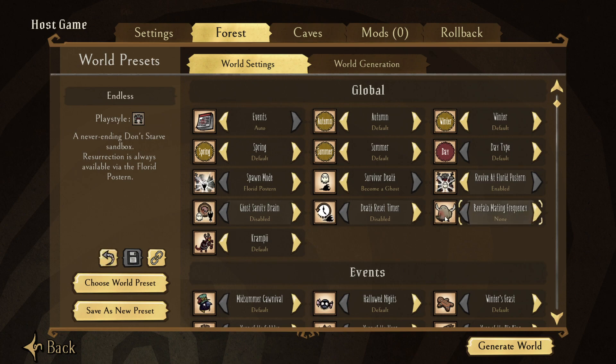I actually hate when beefalo are in the process of mating or their butts are red, so I actually wouldn't mind turning this on default at start, and then eventually just turn it off — why even have it on, honestly. It doesn't really matter.